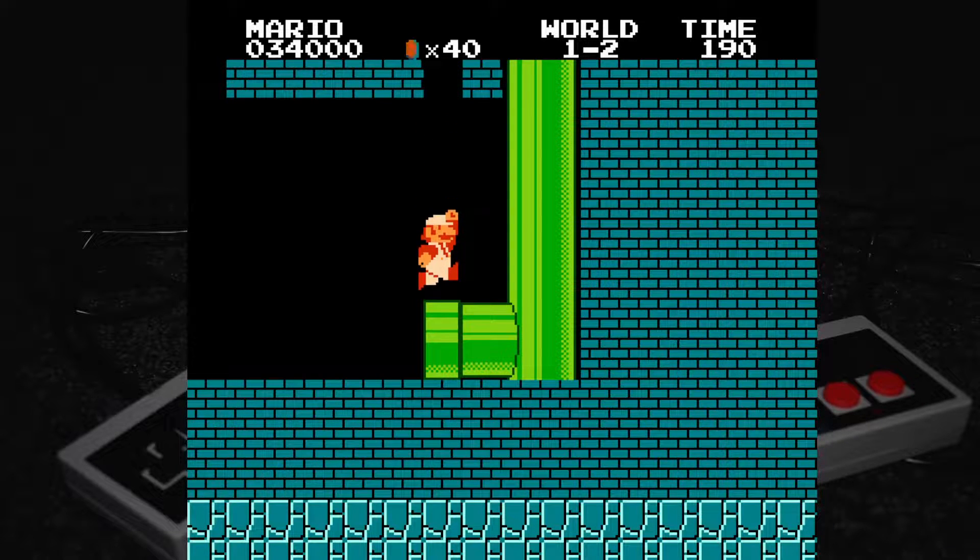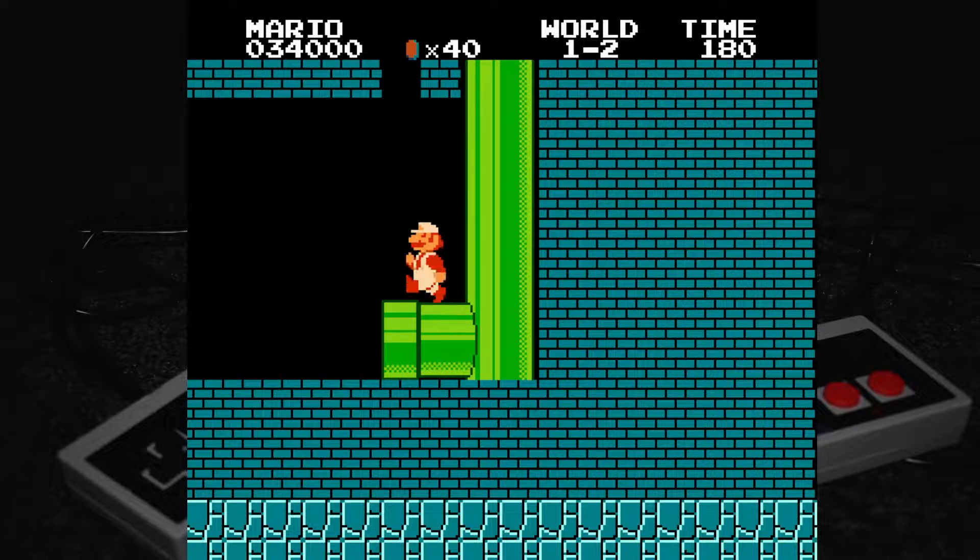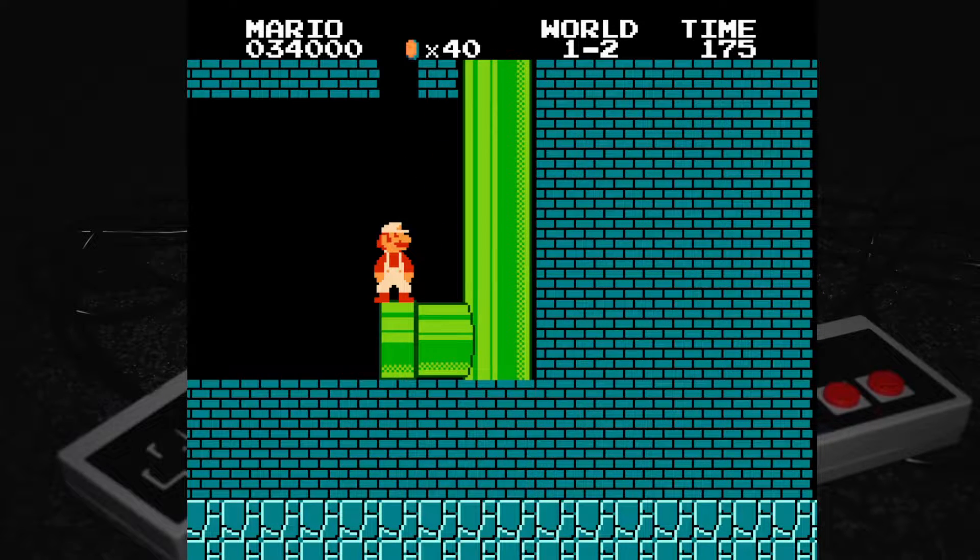For this part, I'm supposed to hit this block up here, duck, and then jump to the right. By doing so, I clip through the wall and show off a cool little glitch.